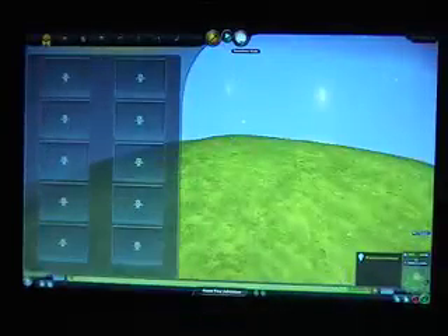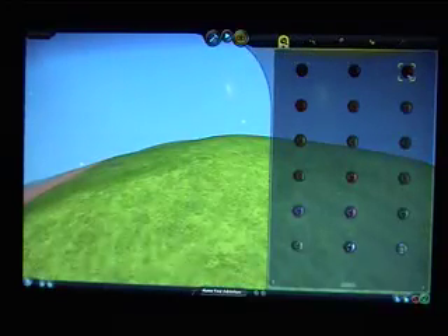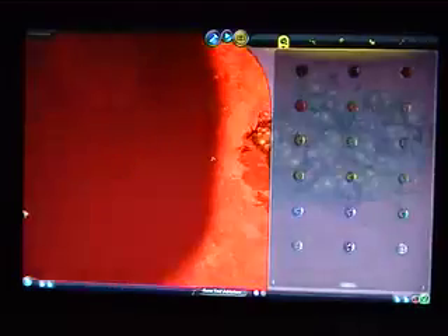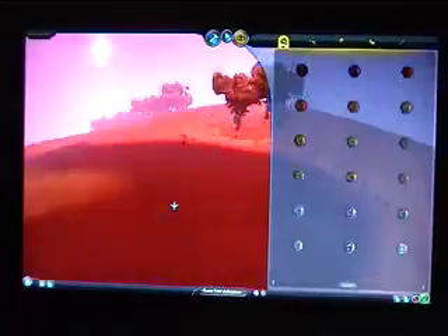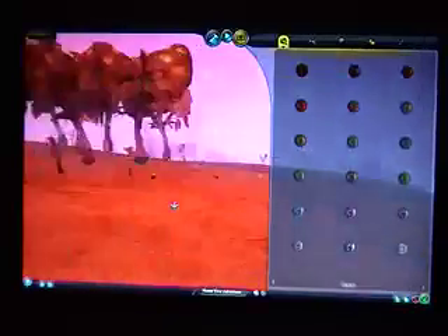We start with terraform. Here you have the finished styles. You can just click, which automatically colors the water, colors the land, adds trees, and colors the atmosphere.